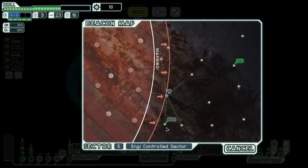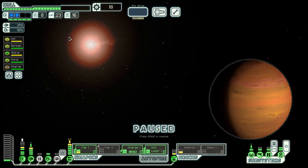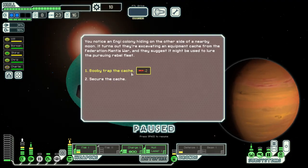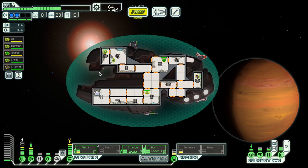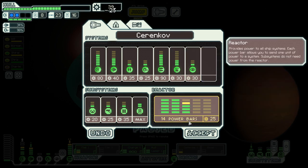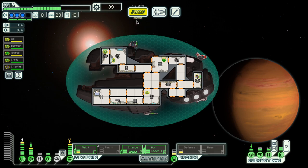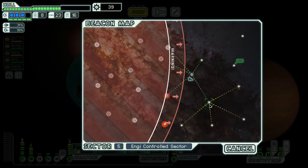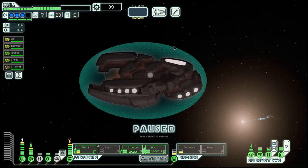We need a bit of power. Let's not go to the store — we have one intruder drone we can sell. And now an anti-personnel drone and some more scrap, which we will invest in our power for our third shield.